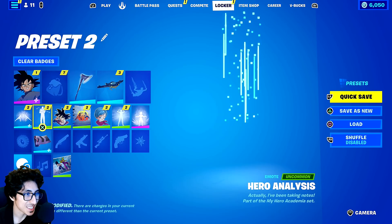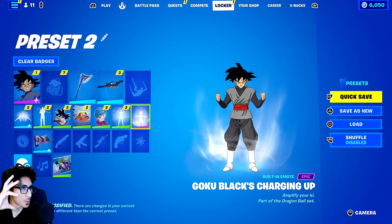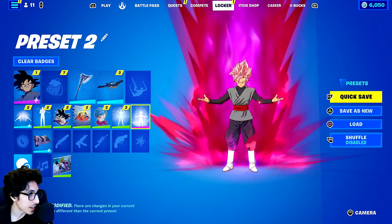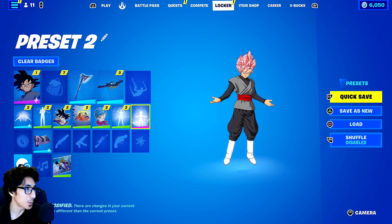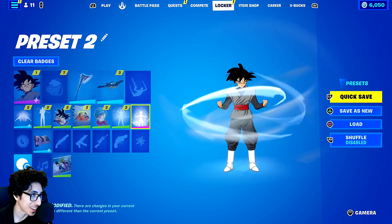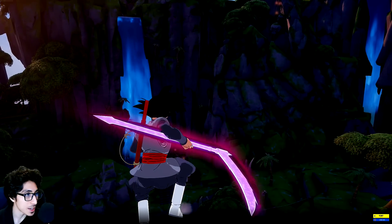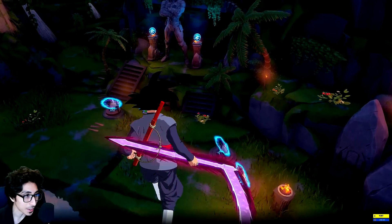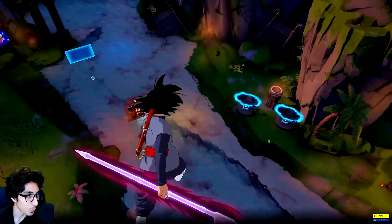I don't know what to say at this point. I wonder why it zooms out — is it because the aura is really big on this one? But yeah, that's the main gist of it. I just really wanted to show the basic stuff. Let's go in-game real quick and just mess around with him. I can't be the only one that thinks this is fire dude.